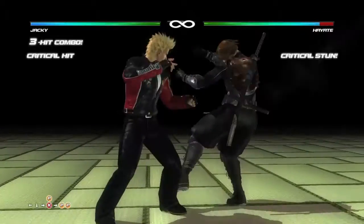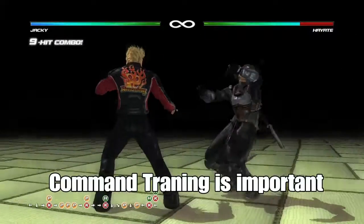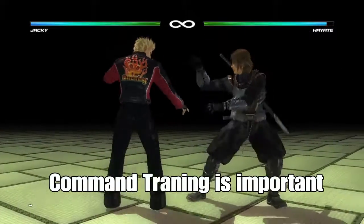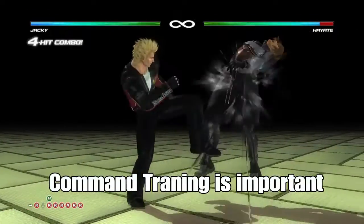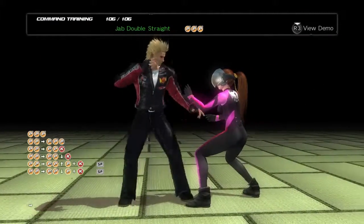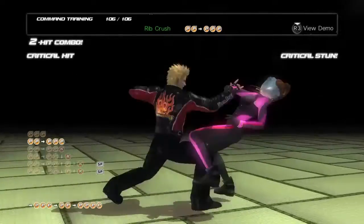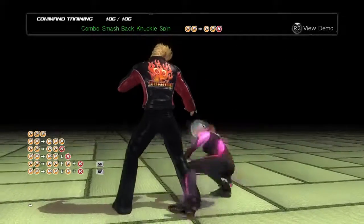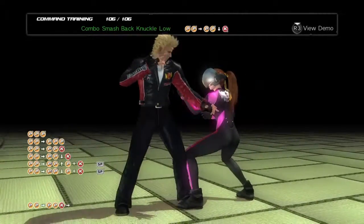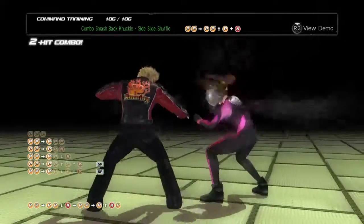If you want to learn how to do a combo with one of your characters, you go to command training. You can learn all of their moves and find out what they're capable of. You go to command training to study the character's moves, know what they can do, if they have any mix-ups, and as long as you know all their moves, you're pretty good to go.